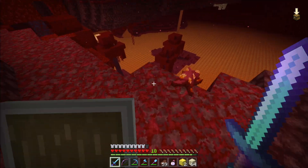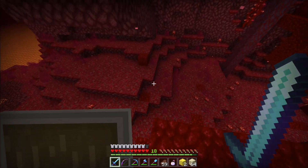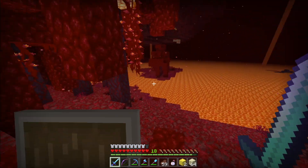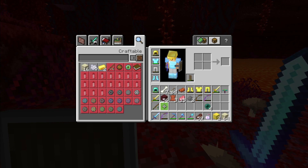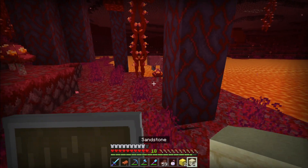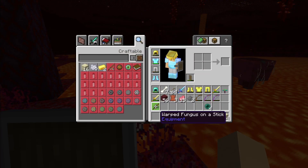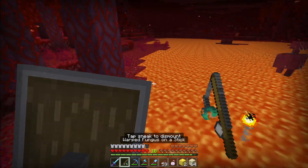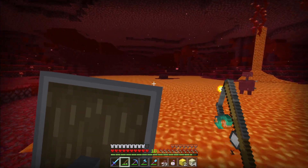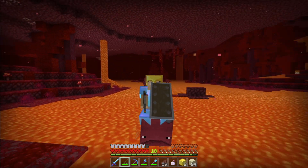Maybe I'll use an ender pearl — that might be the idea. Oh, never mind, there's one right here! Cool, so the saddle goes on — I'll pick you as my traveling companion — and the warped fungus on a stick. Get on! Go! We're doing it! We're doing it!